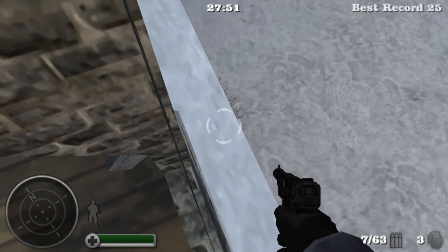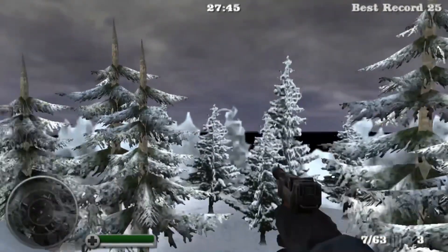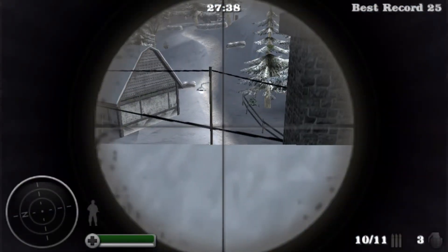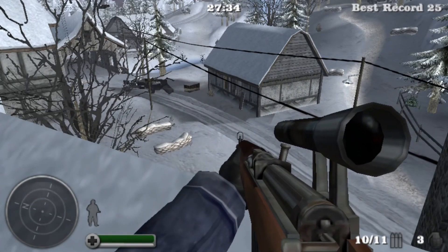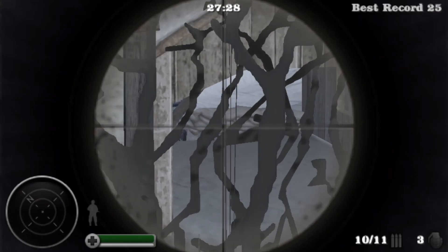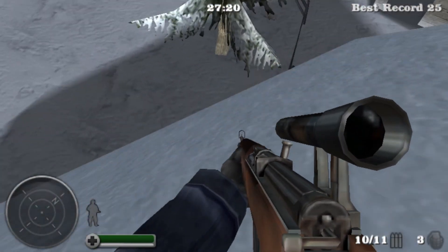Once you come out and you're on the windowsill, you want to sort of edge out to the side like this, just until you're standing on the roof. Then you can walk up and around. If you want to pause at this stage of performing the glitch, you can — it provides pretty good cover and you've got a good view of about half of the map. You can see it gives you a good vantage of the bridge there as well as further up the hill.